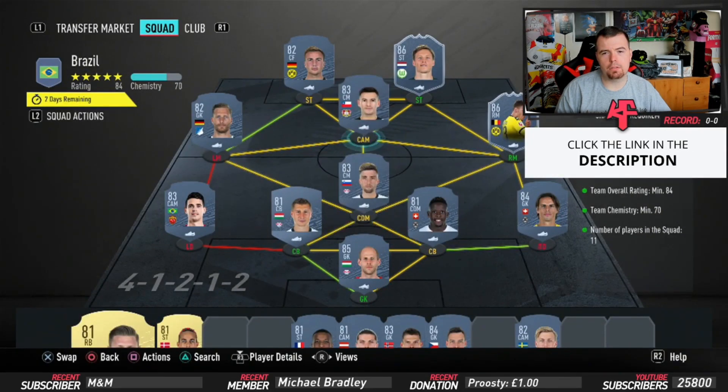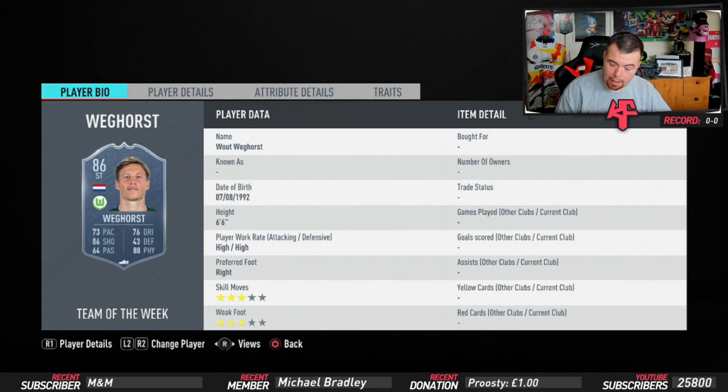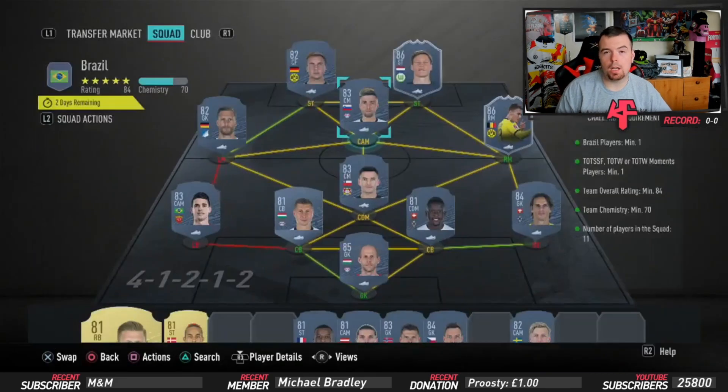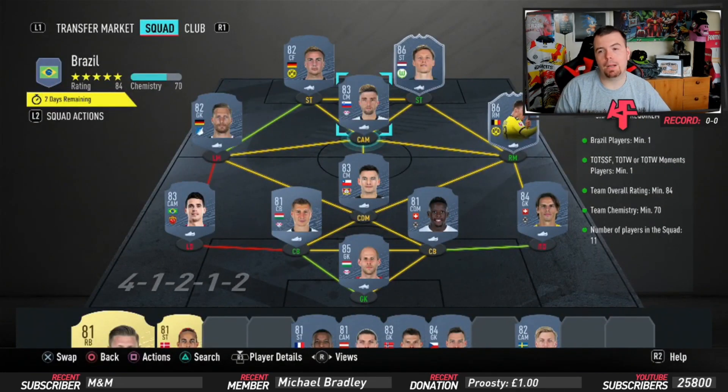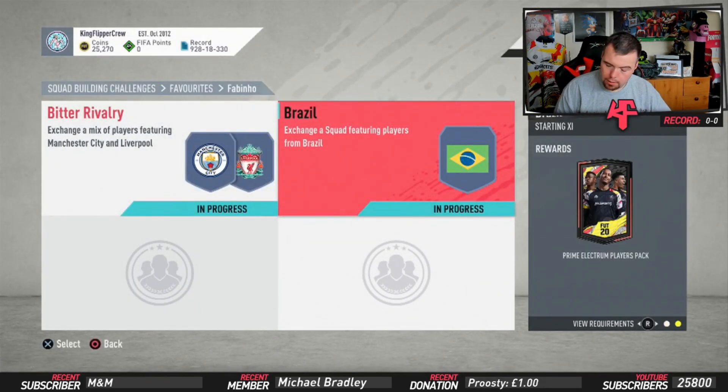Campbell is 3.6k - I thought moving players around might make a difference for chemistry links but it doesn't. Vargost, your Team of the Week player, is 15.75k which is nicely cheap. Gosens finishes it off at 2.1k - the second cheapest 82-rated German. Total comes to 73.05k, which isn't too bad. You'll get it done for about 70k on bids and snipes.